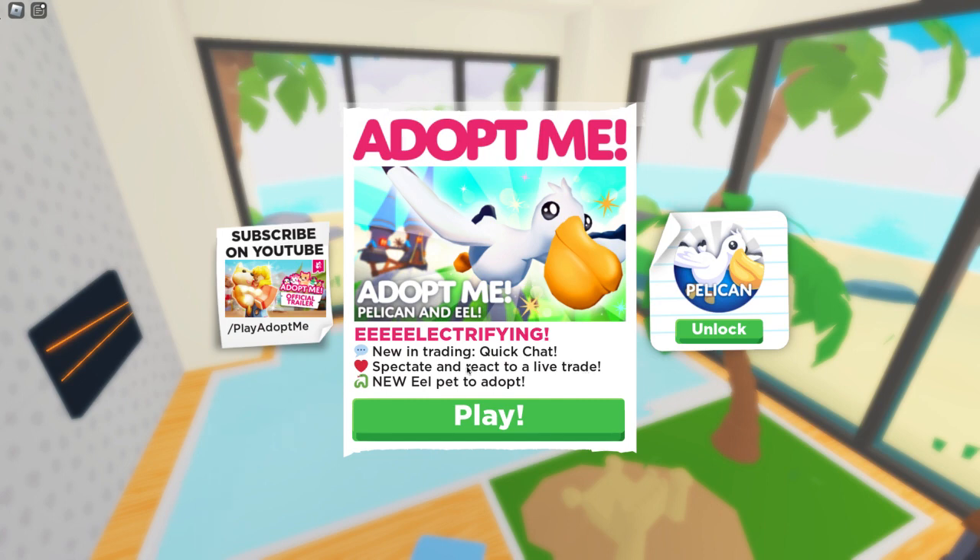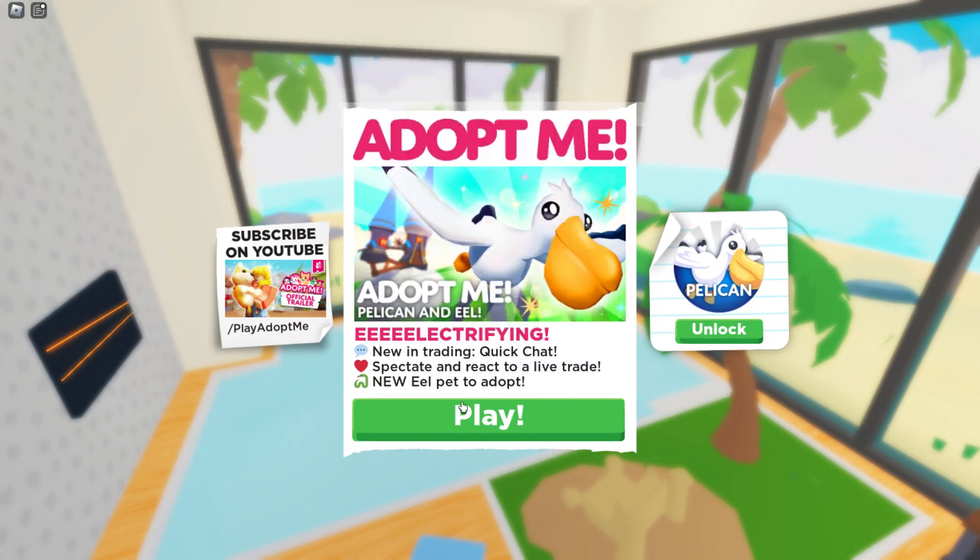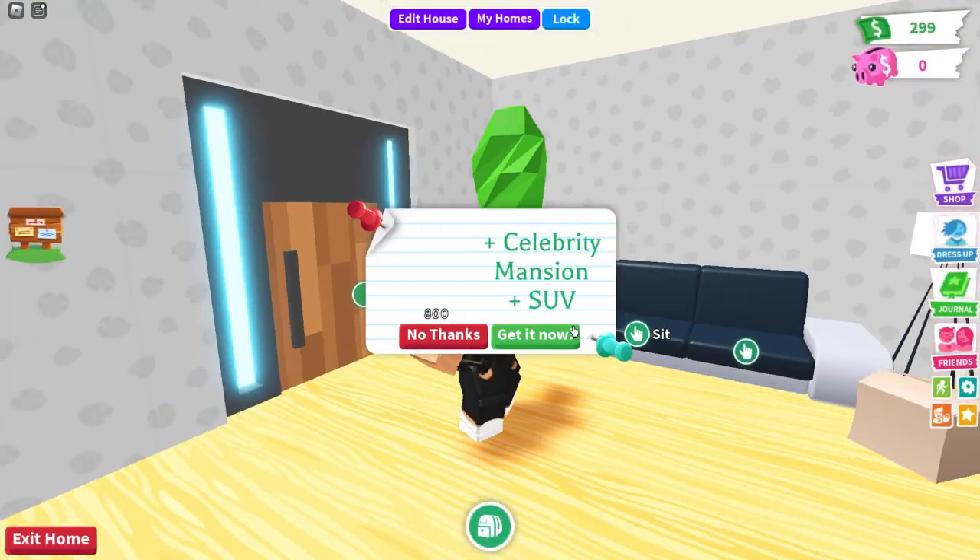For the pets, we have a new eel pet and also the pelican pet. The pelican is right over here, and it's 350 Robux — okay, that's not bad at all.